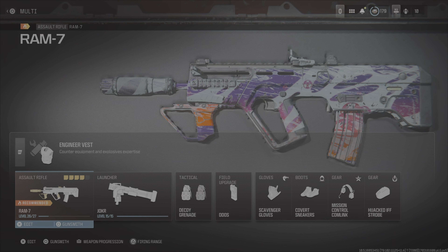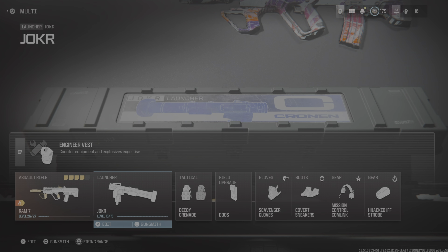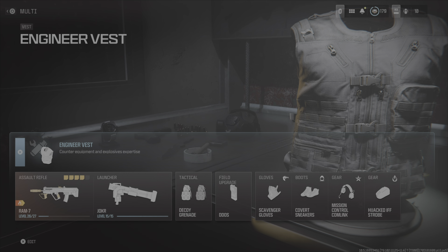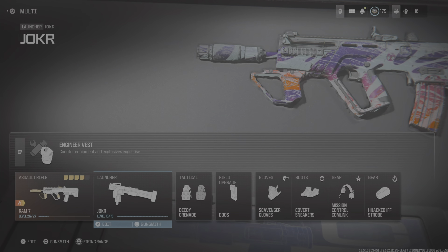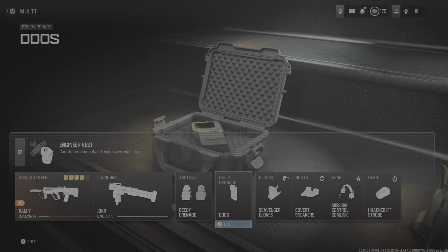Now for this glitch, you want to go into your class and put on the weapon you wish to be getting levels on, then go into the launcher and put the joker on. You want to run the engineer's vest because this is going to allow you to see killstreaks, scorestreaks, and field upgrades through walls, and then you can aim at those and it's going to give you score because you mark it for your team.